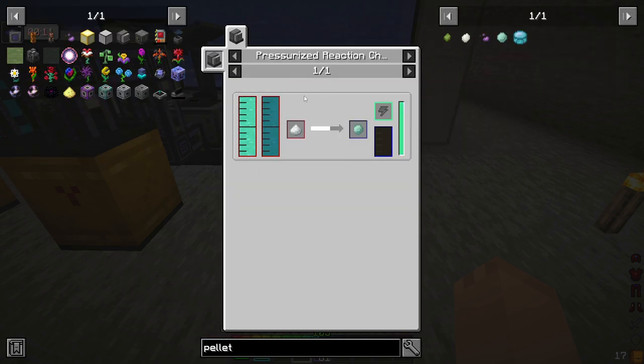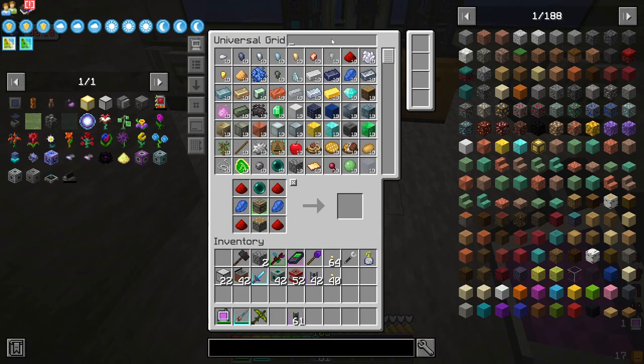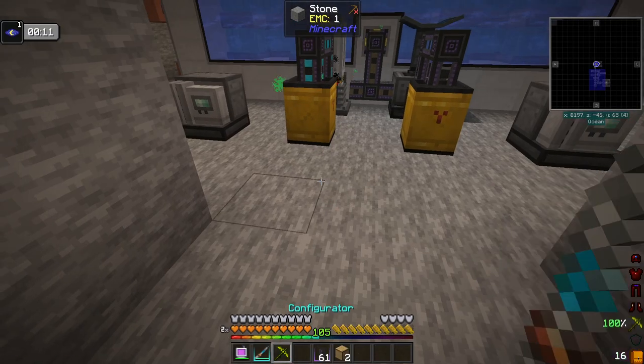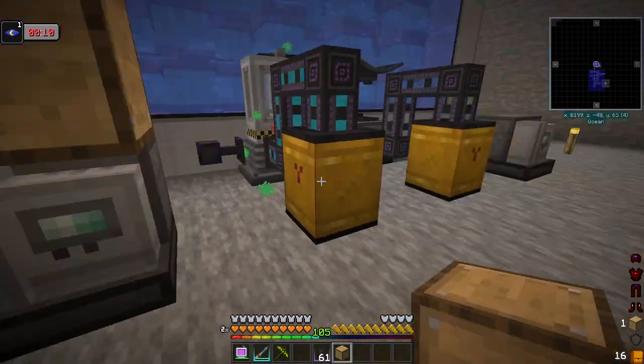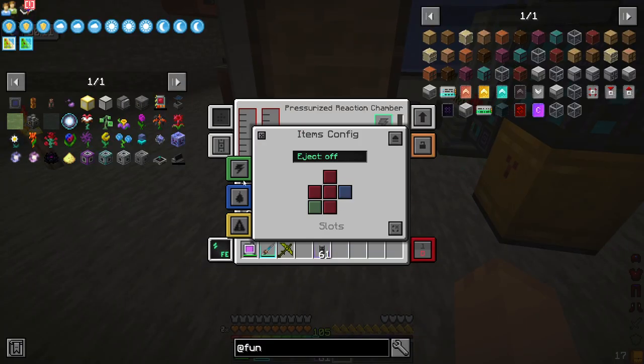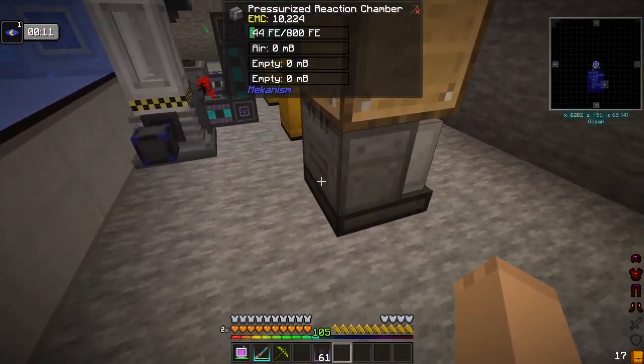Yeah, pressurized reaction chamber — that's right. On top of both of those I want a functional chest or a functional drawer, one on each. We're going to clear all of these out. On top it's going to output, and we're going to have it input the item we need on the back.